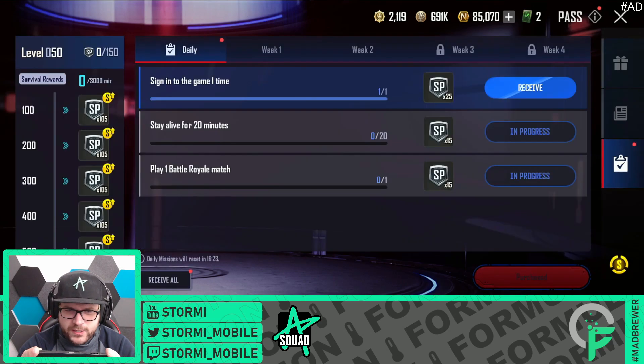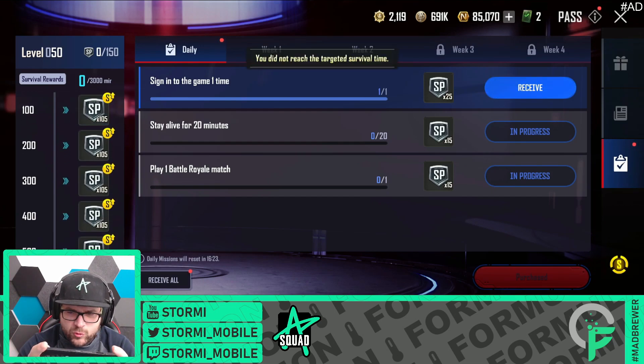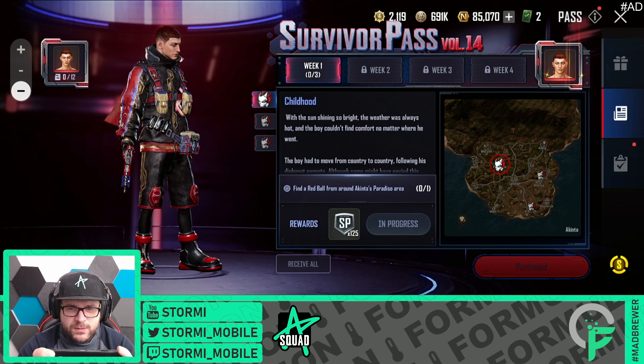So we could actually get that faster. Here they are boosted - they are now 105 instead of 75. Very interesting. After maxing it out, now let's have a look at the weekly missions. Week one is the childhood mission: find the red ball from around Akita's paradise or a diesel area. Let's get down there and find it.